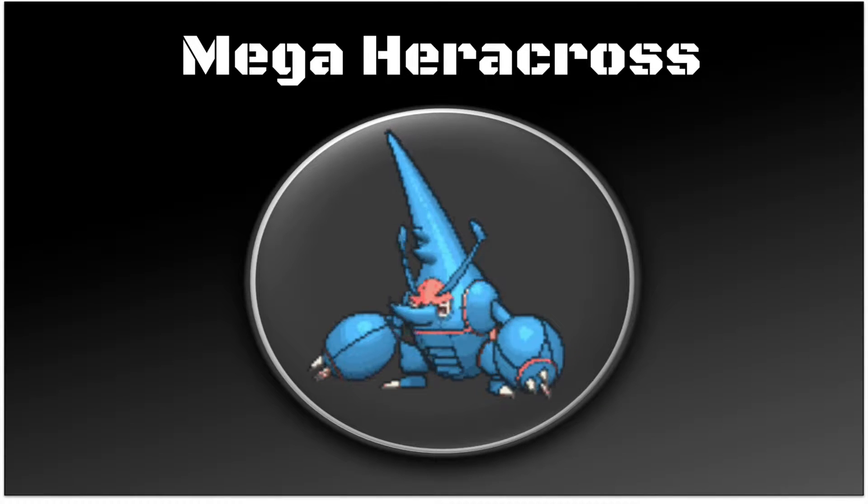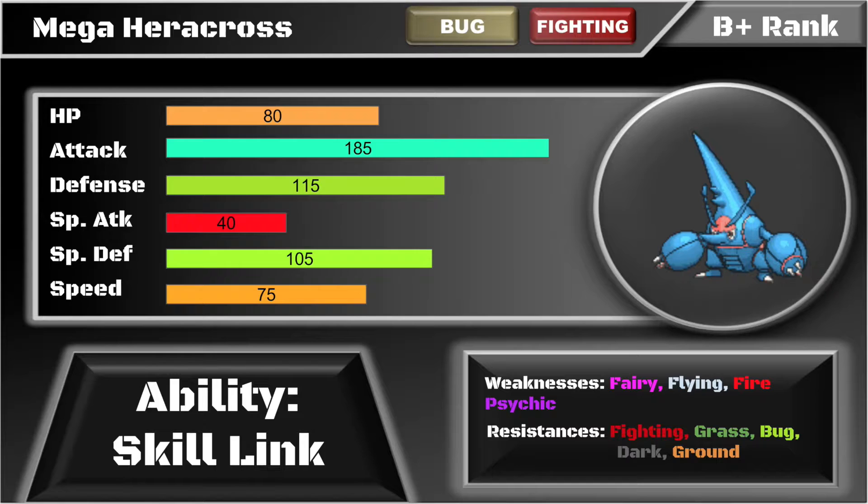We're looking at what makes Mega Heracross tick and where it fits in OU. Right off the bat, that 185 Attack stat stands out — bar Mega Metagross, that is the highest Attack stat in OU. It is a Bug/Fighting type, a very unique and effective offensive typing, and it resides at B+ rank as of right now.